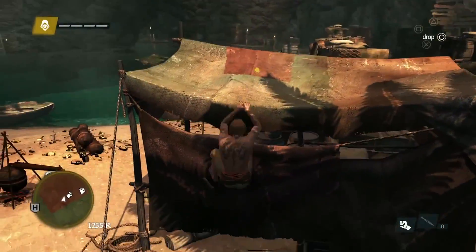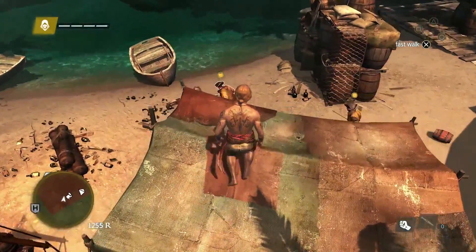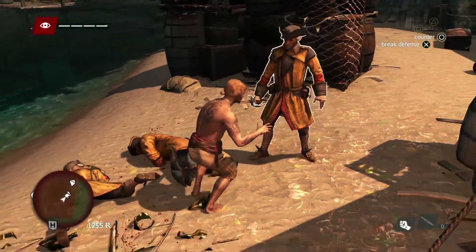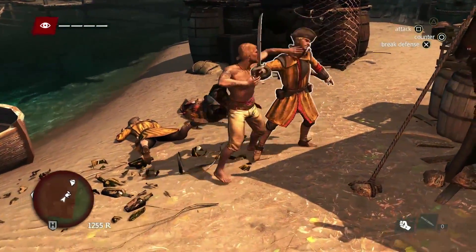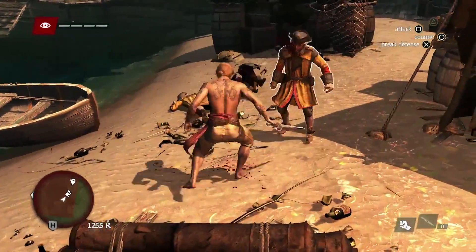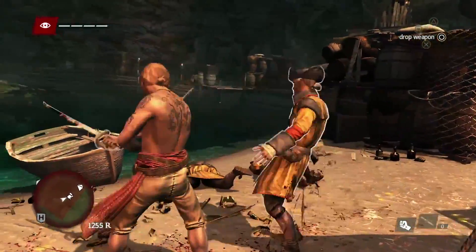Now that we've caused a distraction, this guard begins to investigate. We can take that to our advantage and take him out. Disarming is another tool that you have as an assassin to steal the enemy's weapon and gain the advantage.